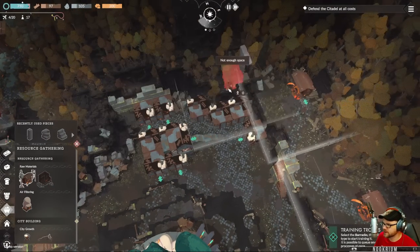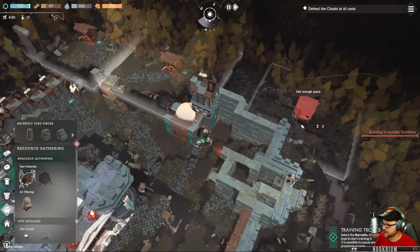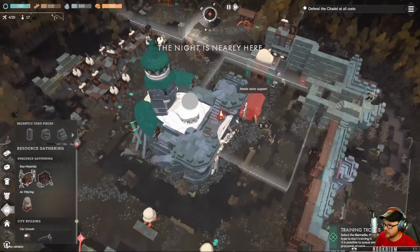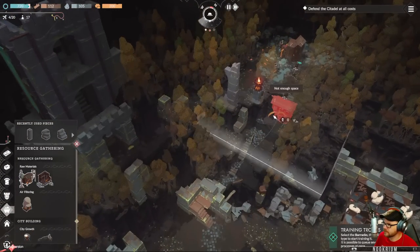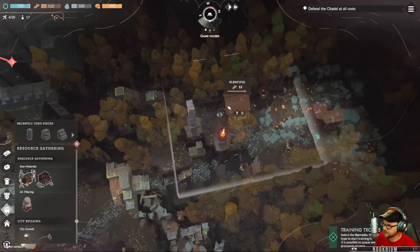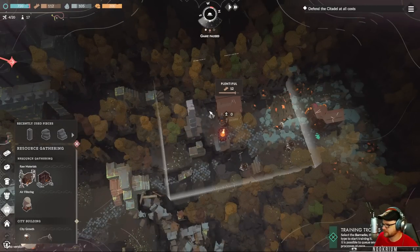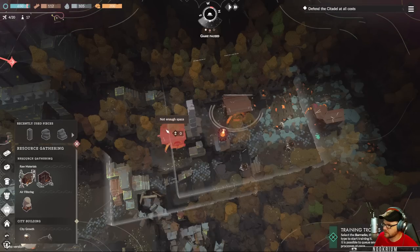We could build stairways up here and have troops on this side. I think this is probably outside our walls — the night is nearly here. Spooky music. I saw a spot — 13 troops is plentiful. Happy with that.